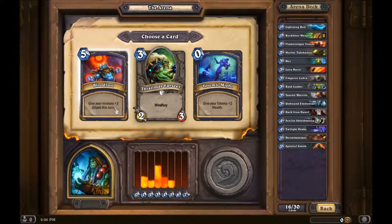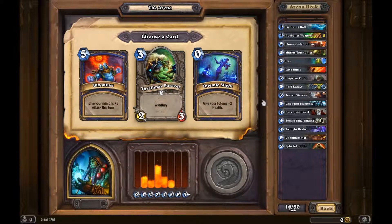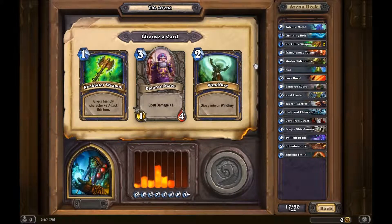Bloodlust — give minions plus three attack this turn, for five mana. Windfury option. Or I could make my totems more powerful.